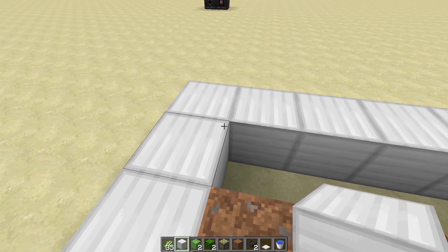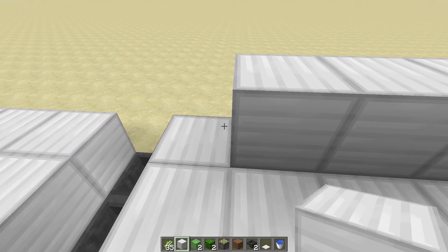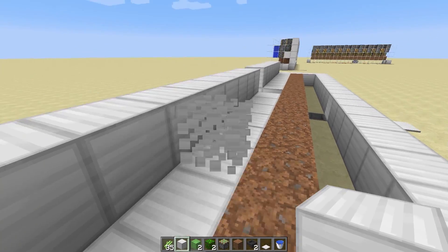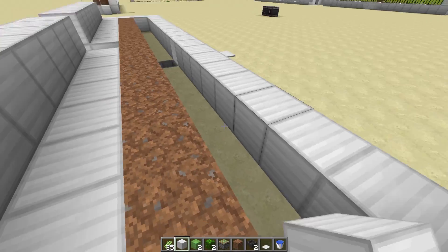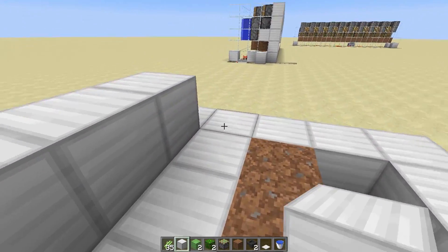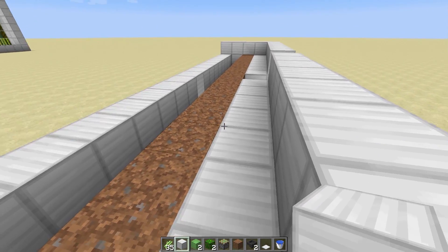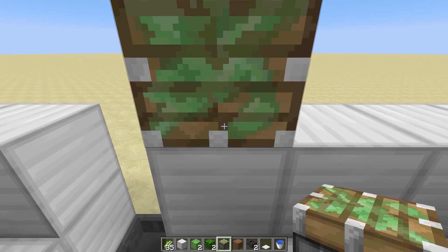We're going to come around like so to allow ourselves some room. Next we're going to put our place where our pistons are going to go like so. It's up to you whether you want to take these sides to the very end or use a little more glass — whatever floats your boat.